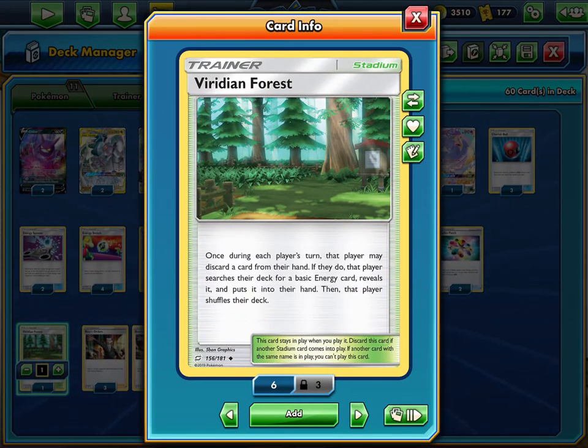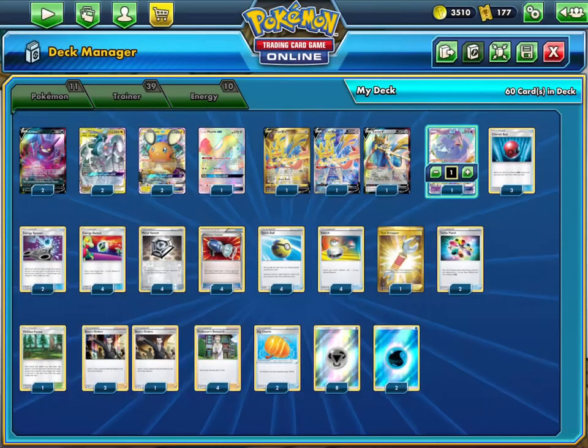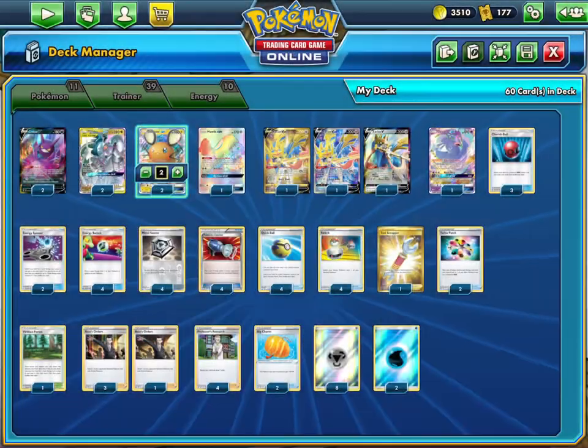One Viridian Forest is pretty good for bumping annoying stadiums like Wondrous Labyrinth, which makes your attacks cost one more. With one Viridian Forest it could be hard to find at times, but you have a lot of other ways to go through your deck like Dedenne and Crobat.